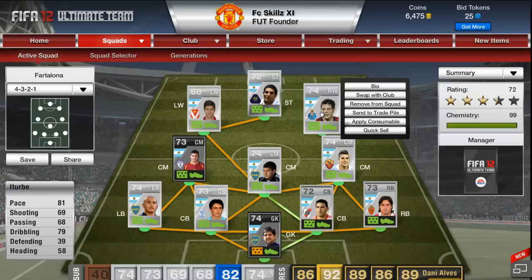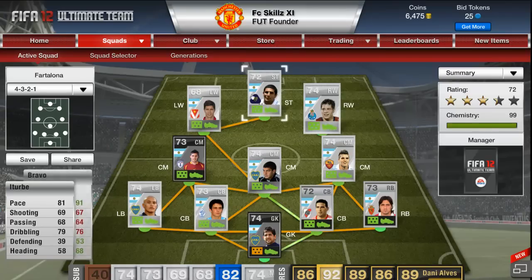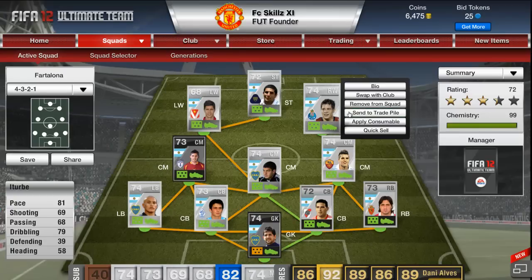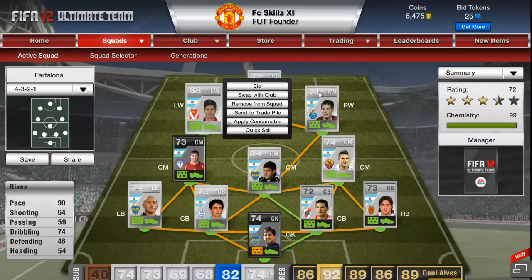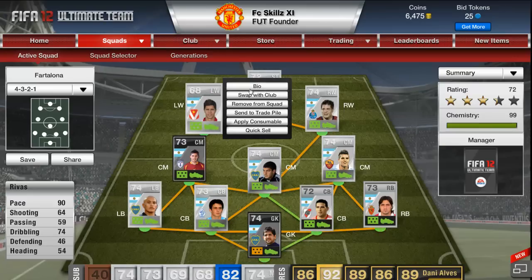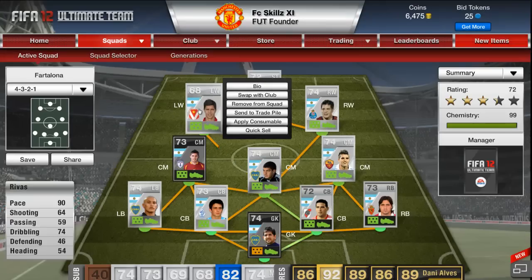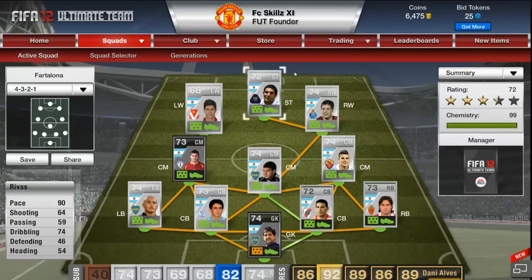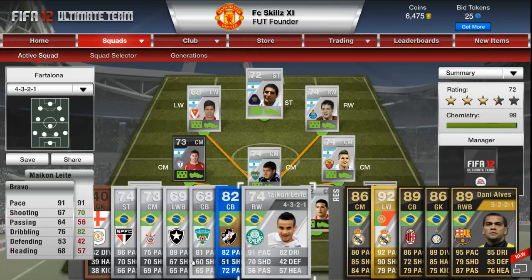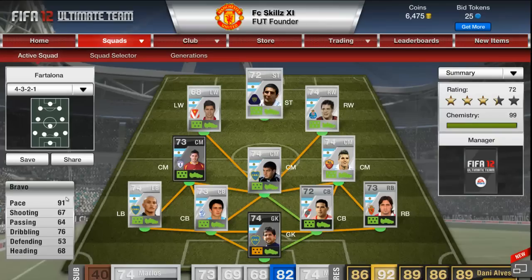For the front three: Turbo on the right wing has 81 pace. He's left-footed on the right wing so he can cut in and finesse — pretty nice finish. Next, Revas at striker has 90 pace, a beast finish, and the ball sticks to his feet. And Bravo on the left wing is really short and left-footed — really quick with good dribbling and a lovely left foot.